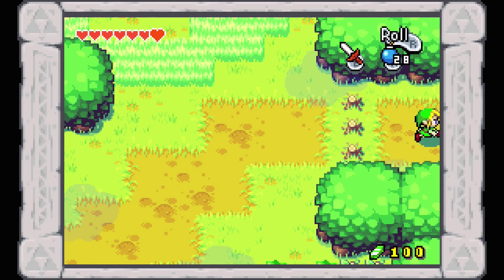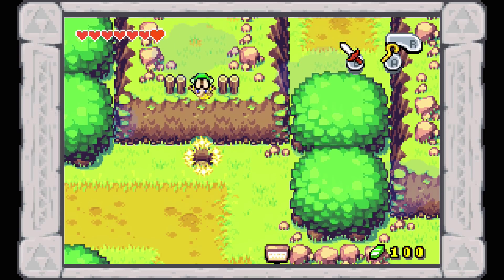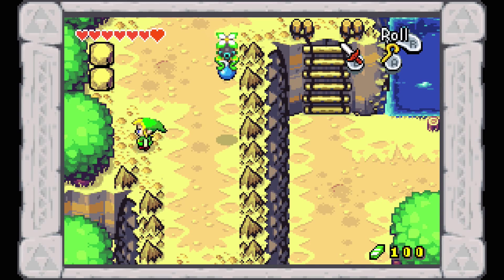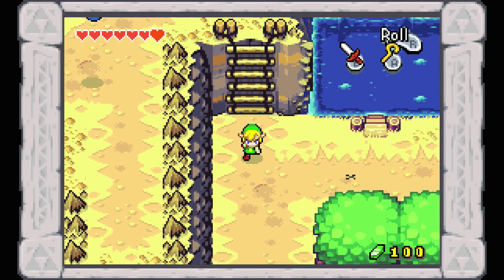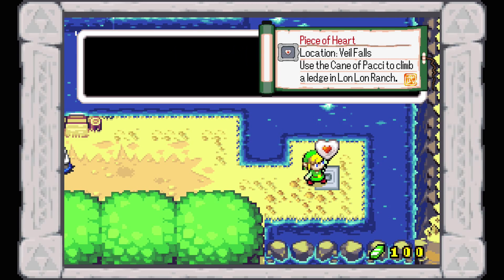Right outside the east of North Hyrule Field is this hole right here in Lon Lon Ranch. What you want to do is pull out your cane of Paki and spring yourself right up here, and that will bring us to a new area - Veil Falls. This area won't actually be important to the storyline for quite a while, but you do want to run over here because right here is yet another piece of heart, which is very nice.